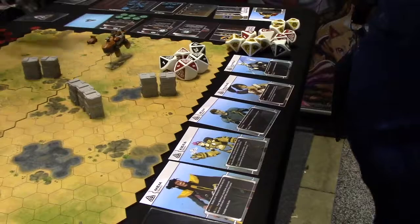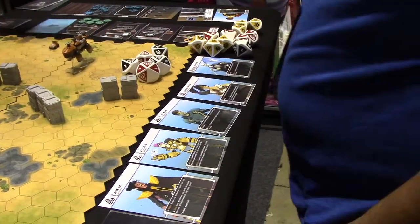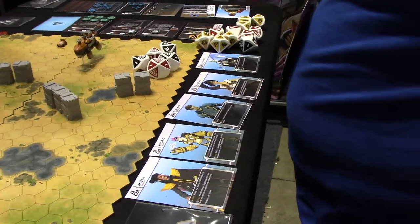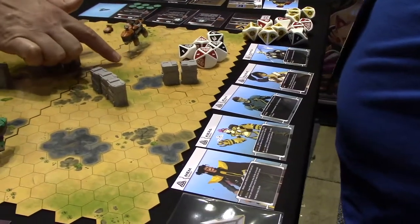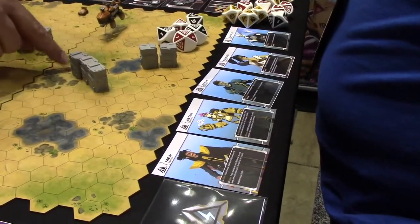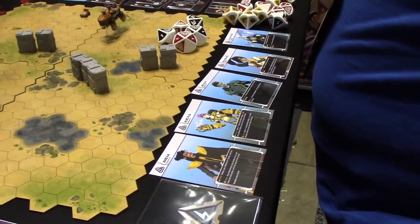Now I did my orange so I can go to my green. If I wanted to try and get within range, I could boost — one, two, three, four, five — putting me right here. And then one through eight, I'm in range. You haven't been able to act yet, so we're going to go ahead and give you your three shields because you've started passive.